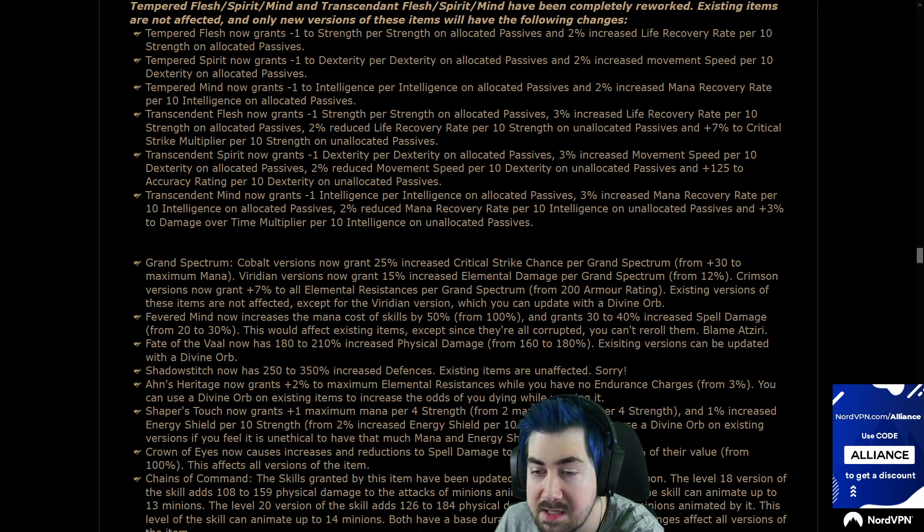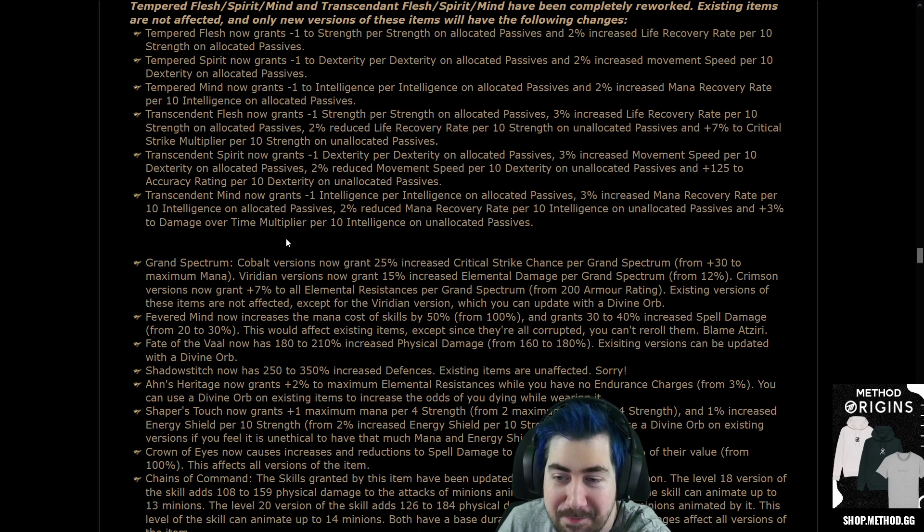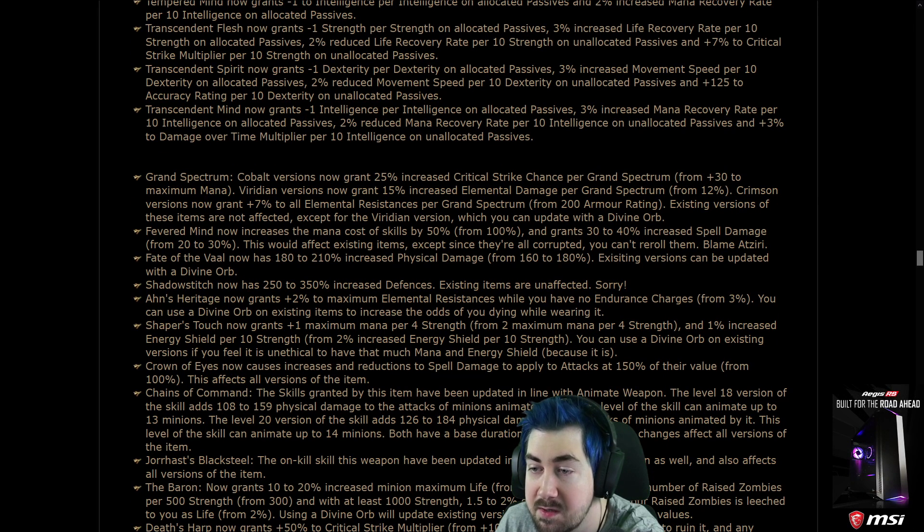Grand Spectrum: Cobalt versions now do 25% crit chance per Grand Spectrum instead of 30% max mana. Meridian versions now grant 15% elemental damage from 12%, and Crimson gives 7% all res from 200 armor.